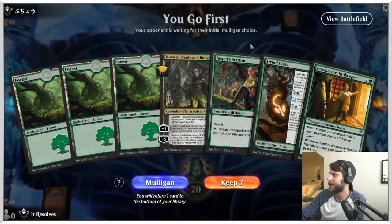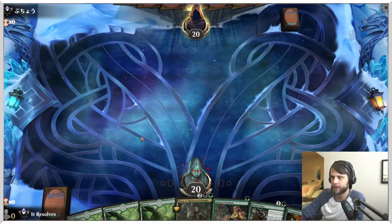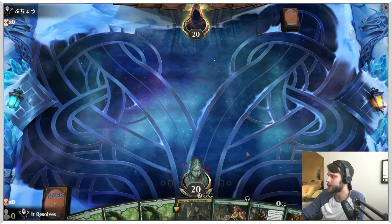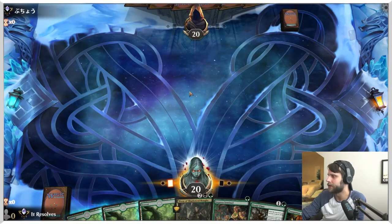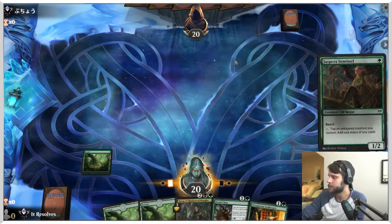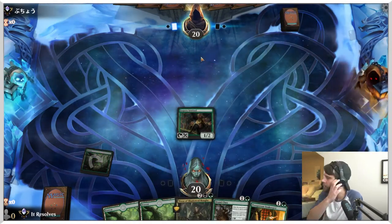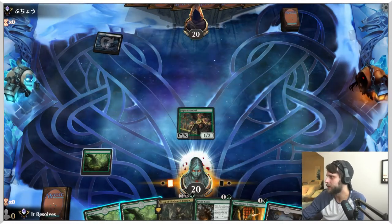Here we are for game number one. This is a pretty easy keep, honestly. While we don't necessarily just have a black land in our hand, we've got plenty of ways to get a black source — between the Sentinel as well as the Innkeeper, we should be just fine. Now the sooner we get Nissa down, the better. It does give us a little bit of extra value for our land drops as well as just threaten them a lot faster. Hopefully we can make that work.